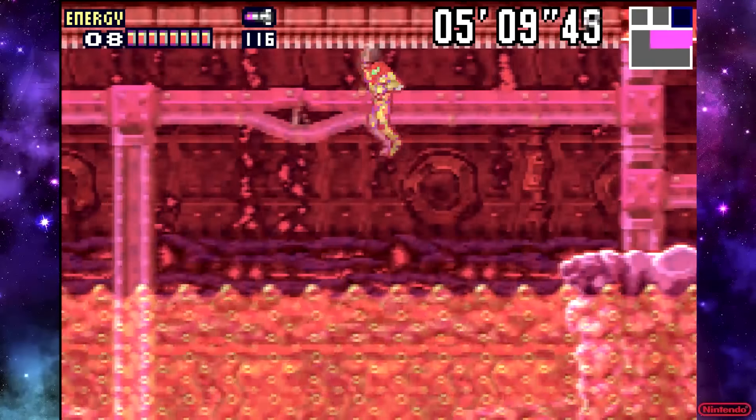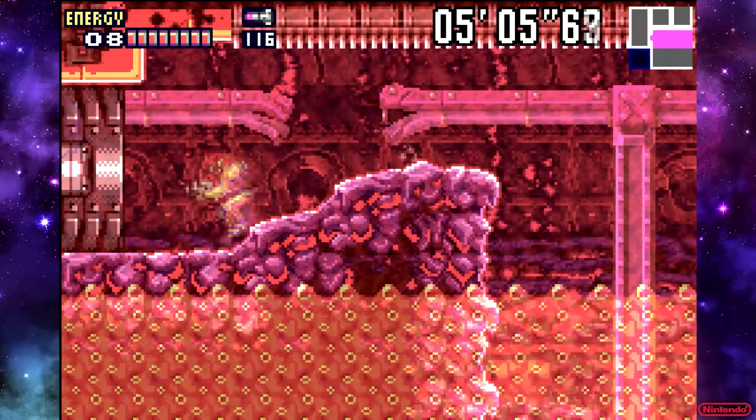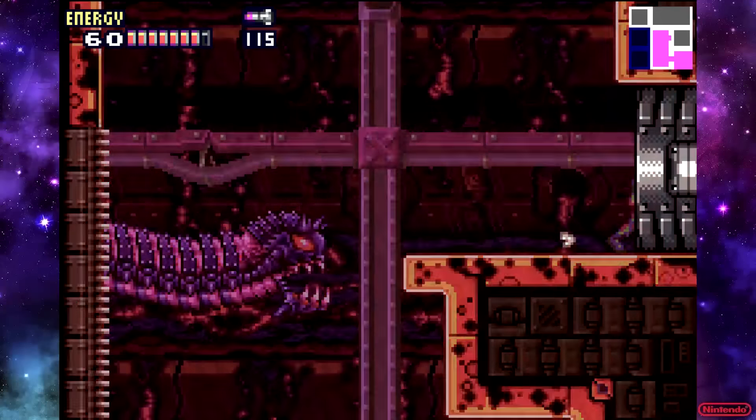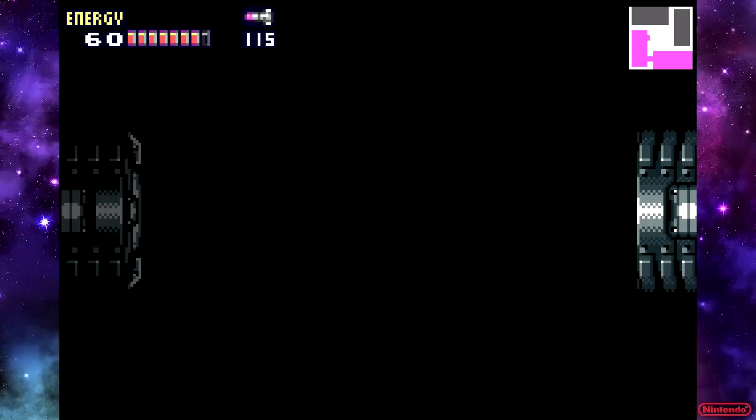My third playthrough, I came to this room and I saw that it was superheated. And I'm like, wait, I can't go this way — because I forgot that I already had the Varia suit. So I turned around, went back up the room, and it took me forever to figure it out. I think by the time I got back here, I had like two minutes left. I still managed to finish it in time, but still.